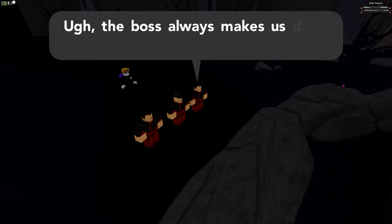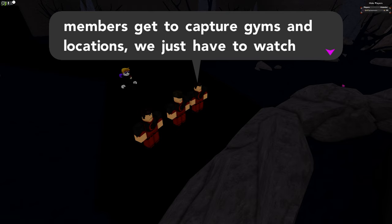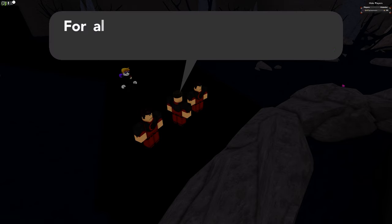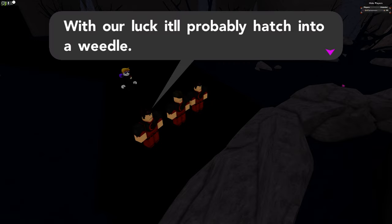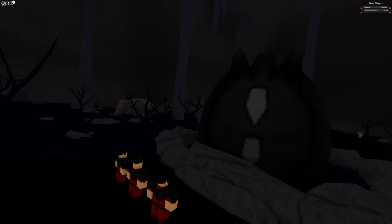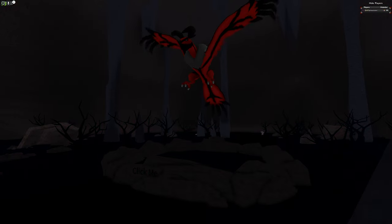The boss always makes us do the boring jobs while the other members get to capture gyms and locations — we just have to watch over some dumb egg. We don't even know what's inside; for all we know it could be idle time — with our luck it will probably hatch into a Weedle or a scrambled egg for breakfast tomorrow. Then something triggers — that's the Dragon Ball sound — and a cutscene plays: 'I told you it was something important, you morons, run!'